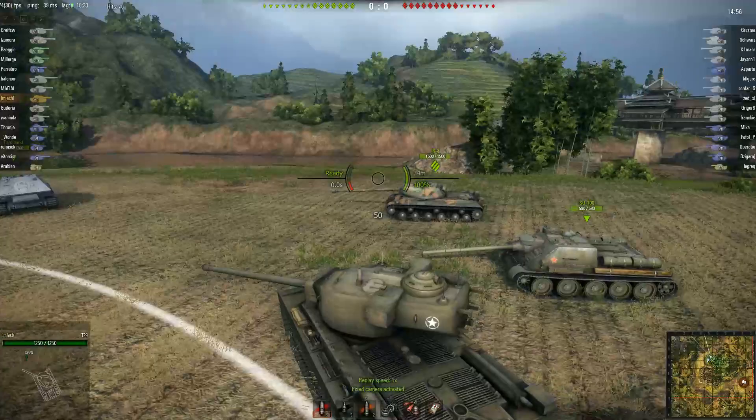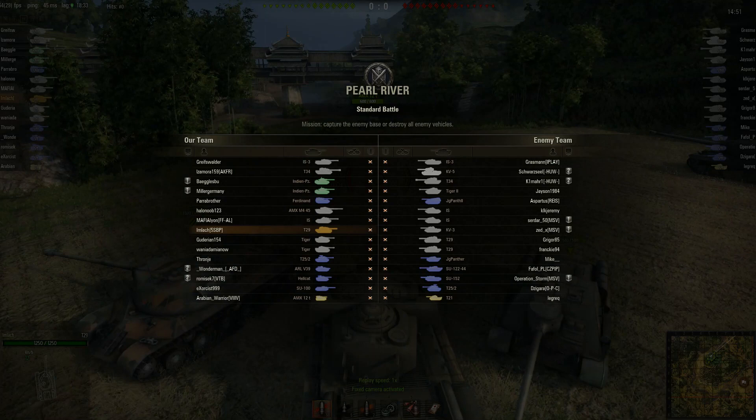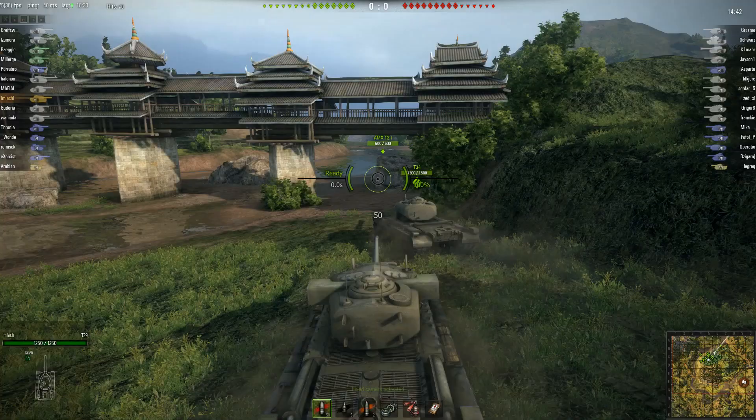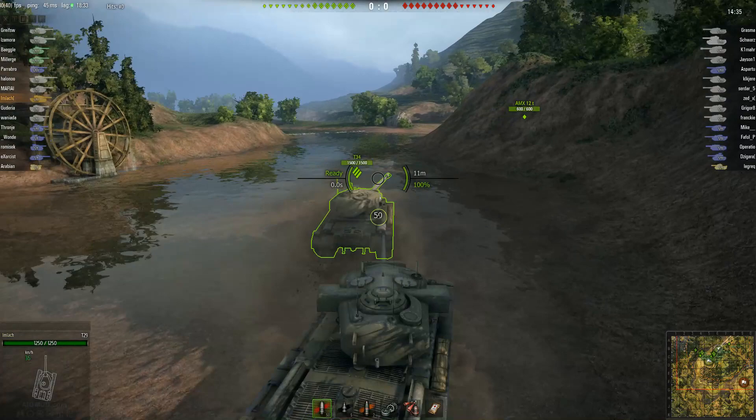Alright, so here we are. We have a few tier 8 tanks on each side, a lot of tier 7s, and a couple of tier 6s just tossed in there somewhere. First thing he's gonna do is go to the bridge, the place where usually all the fighting happens. And not a bad place at all to take a T29 when you are on this side — and you're gonna see why real soon.